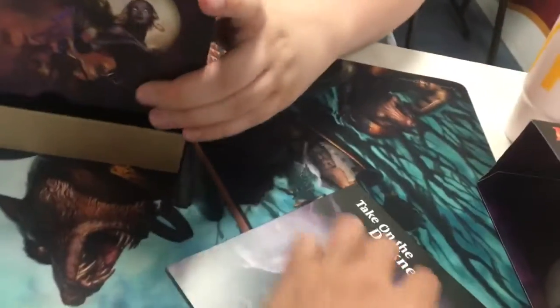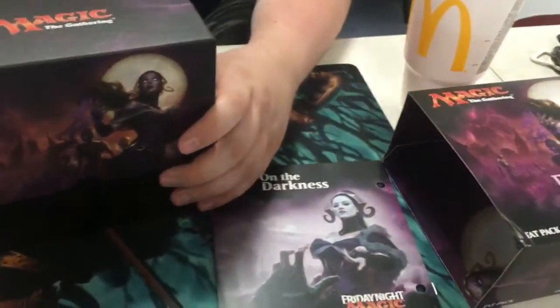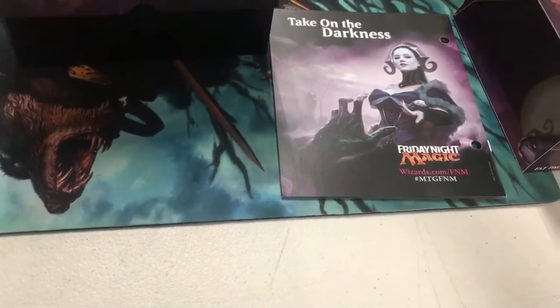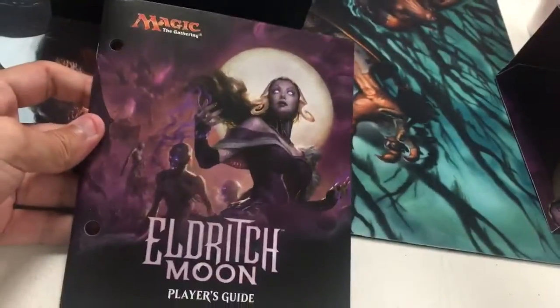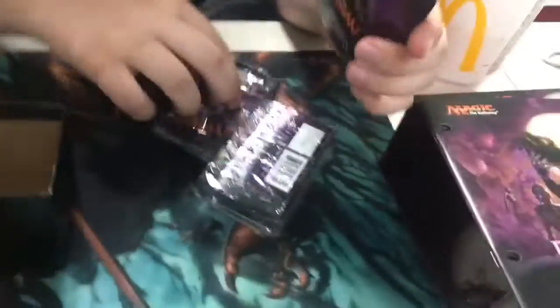We have the checklist which we will be using because we don't know everything in this set. Back in ROTC we used to take the cardboard from Chinese food and use it to hold up our tags and stuff. That's not a bad idea. So if you don't know what a fat pack is, you get lots of cardboard, you get a bunch of lands, nine packs — oh, I forgot about the deck boxes and a little nice dial.